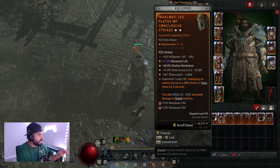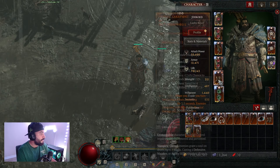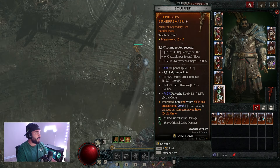Moving down to the pants piece, we're going the aspect of concussive strikes, which gives us the ability to daze our enemies and deal increased damage to dazed enemies. Finally, moving down to our boots, we're going the aspect of metamorphosis — this transforms our evade into an unstoppable proc. Pretty sweet.